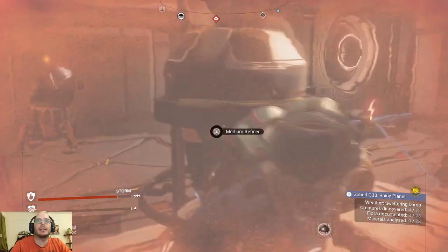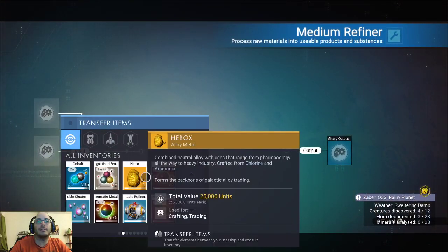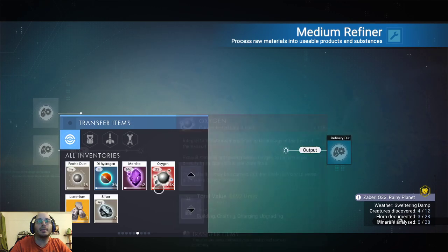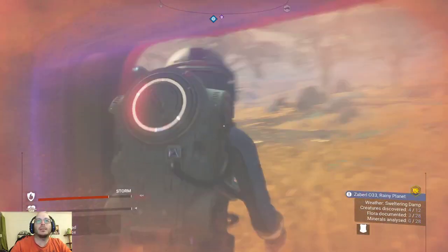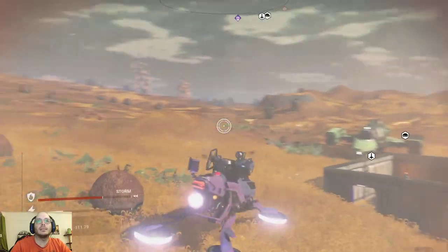Also it doesn't look very slick. What I can tell for sure is that this planet is very stormy, which is actually quite good, because maybe it's gonna allow us to have plenty of storm crystals.